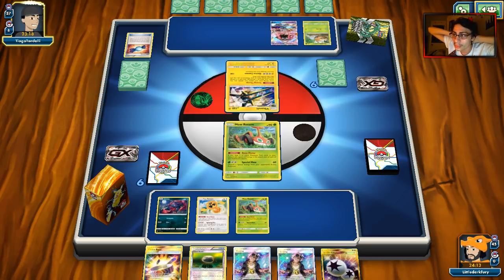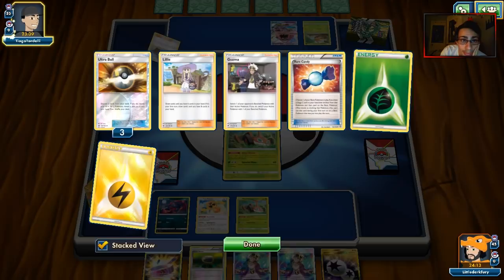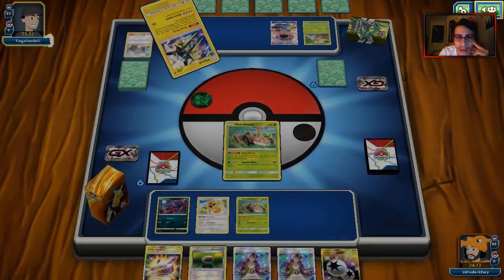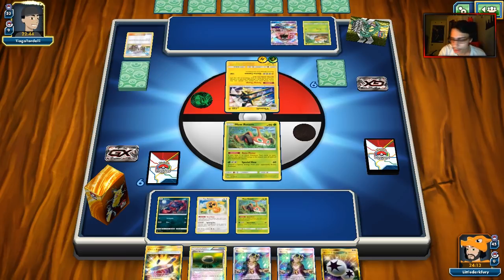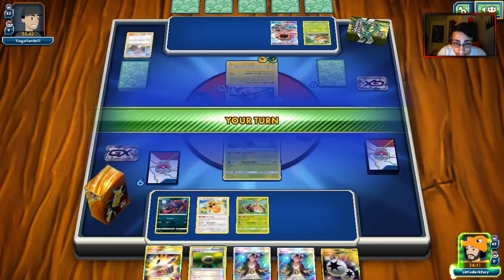Vikabulu is literally becoming one of the most feared decks right now. I really wish Tapu Bulu had a weakness — it's pretty OP with Vikabolt, that combo is so strong. We draw a Sycamore, which is good, so we can get things going. We get some tools in hand. We'll get rid of Poison Barb and Fighting Fury Belt. Let's grab Zoroark. We've got five tools in the discard pile, so we need four more.